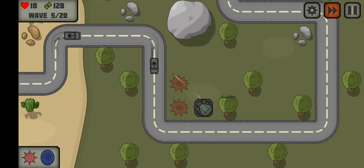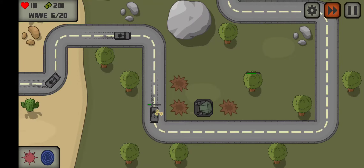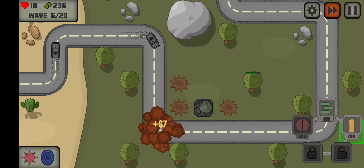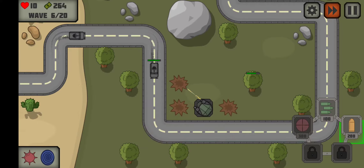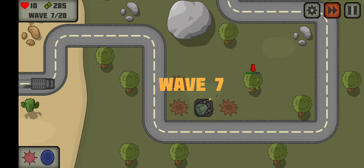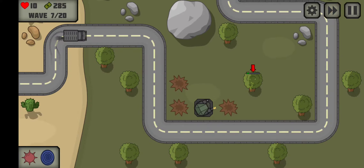Here we go. These waves take so long. Okay, these guys are alright, slowly climbing up there. We need 300 for our sniper — we'll be putting it there. So this is where we need to... wave 7. Take fast forward off. Just give yourself some time.